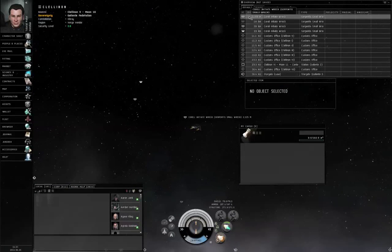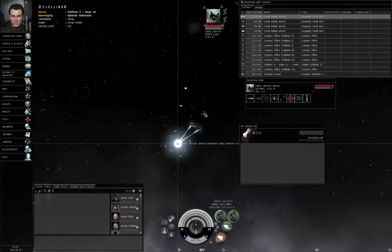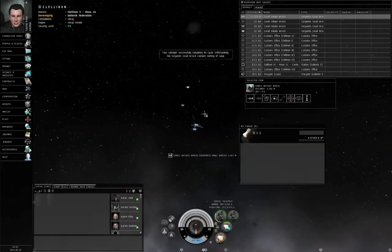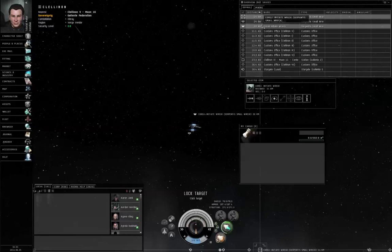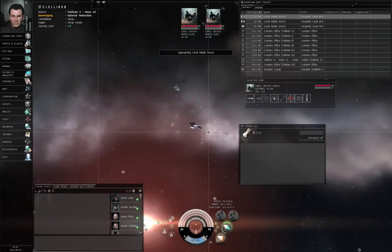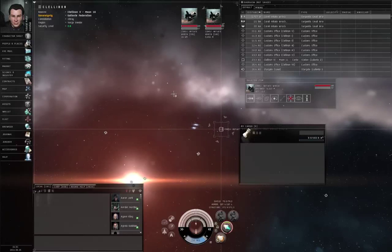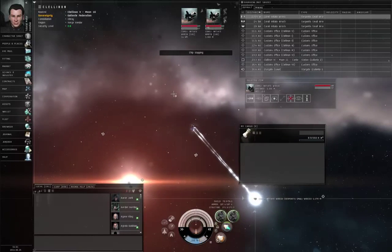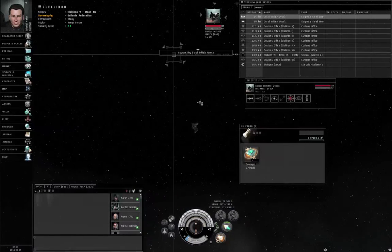All right, here I am. I'm going to right-click and run the salvage modules. Contained, nothing of value. Contained, nothing of value. Contained, nothing of value. Once you are within five kilometers, activate your salvage modules. We got some salvage — let's approach the next wreck and continue working on this.